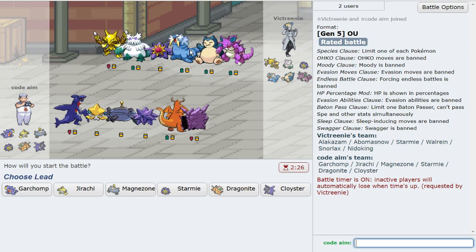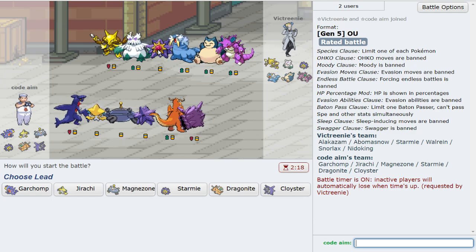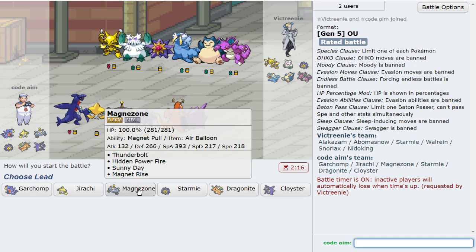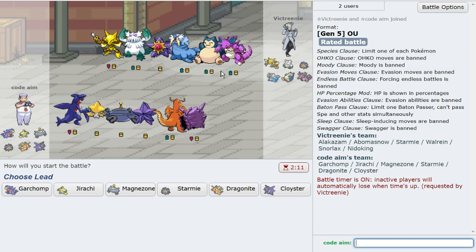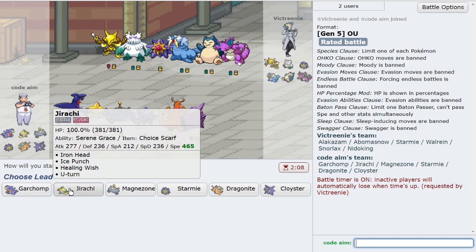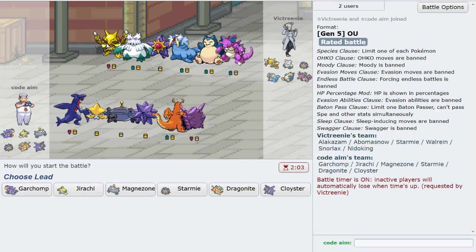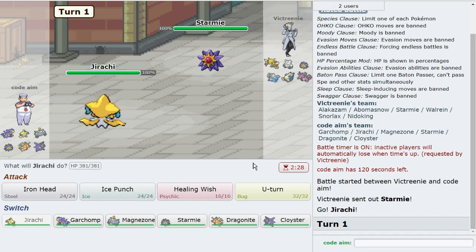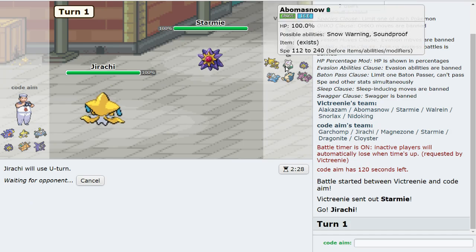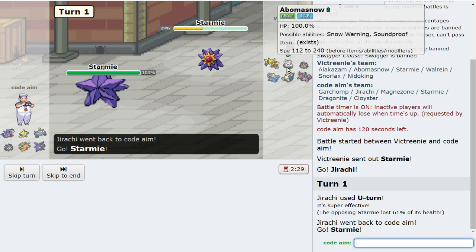I'm loving these builds. Jirachi looks like it handles one, two, three threats, but I get messed up by Snorlax and I like Cloyster here. I don't have Trick on Jirachi, so I have to Dragon Dance with Dragonite. This thing could be Sash as well — so many problems. The reason I went with Jirachi is because it just matches up well versus literally everyone on their team. We'll go Starmie, which invites in Abomasnow.